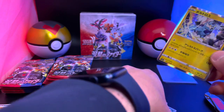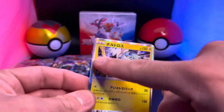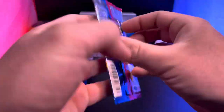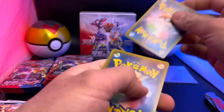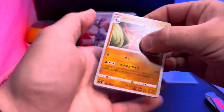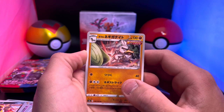Oh, and there's our first holo right there! That is the Thundurus holo. The holo in the Japanese version is a little bit different from the American version — you can see around it they've got the border and everything. That's cool! There's our first hit of the box.